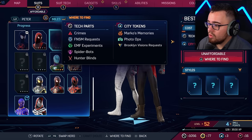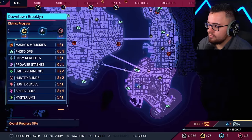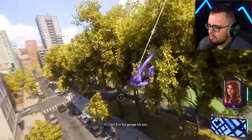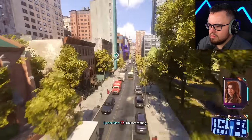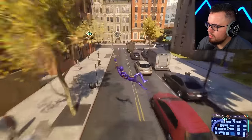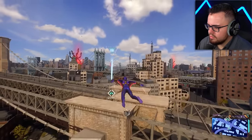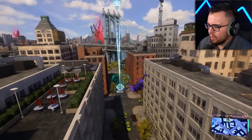I need city tokens — at the Marco memories or photo ops. I know y'all just seen it but we're going to the photo op right there. Wait, what? I have a mission — it's from Norman Osborn. I got something in the garage.